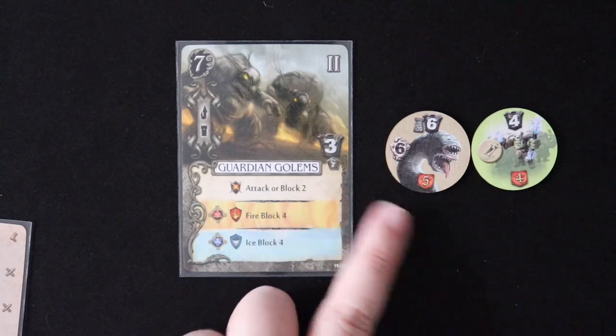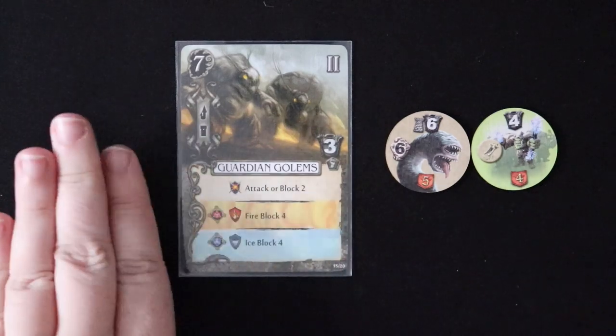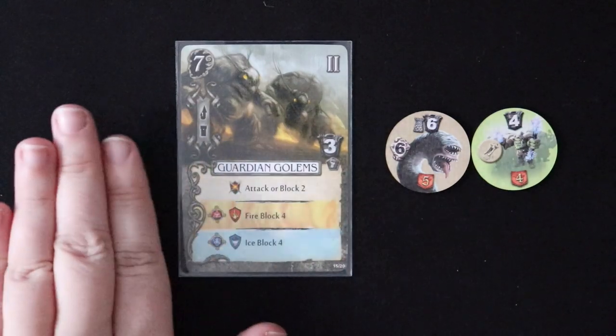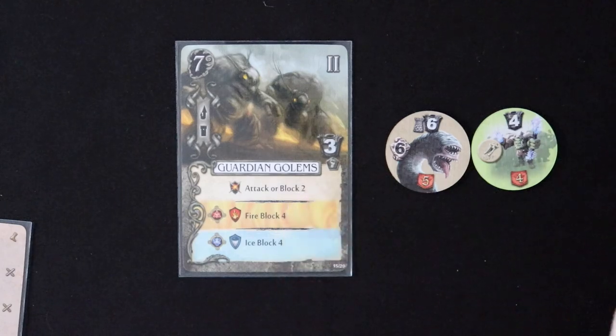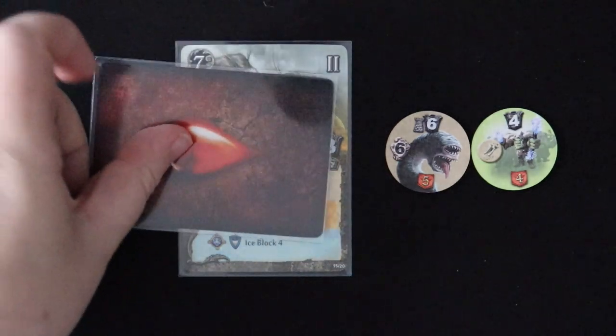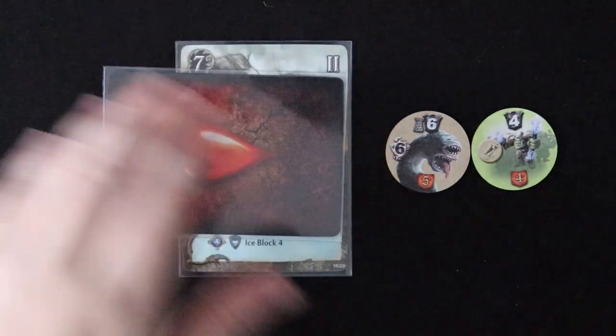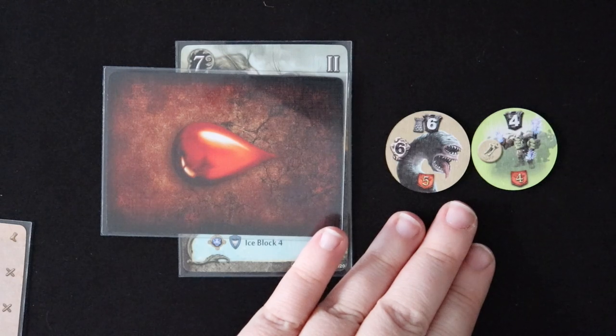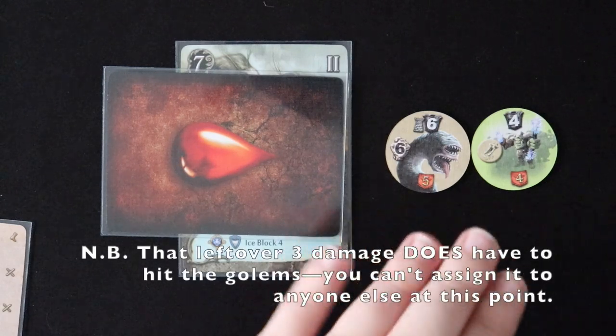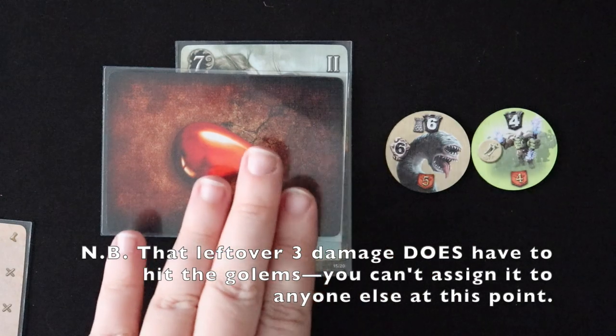So six minus three is three — that first hit doesn't do any damage to them at all, it just kind of goes nowhere. Then the remaining three minus three is zero. Because it's that second hit, the guardian golems take a wound. However, all of the damage from this hit is also now absorbed, so you don't have to share any of it with other units or with Arathia — these guys managed to take it all.